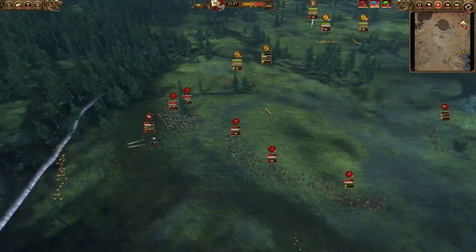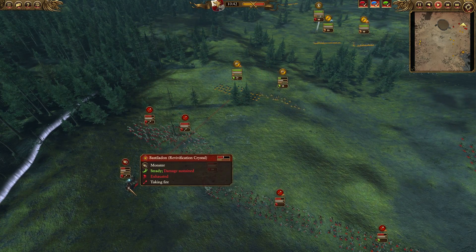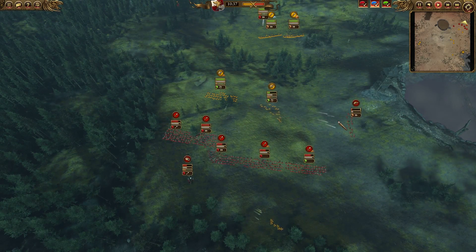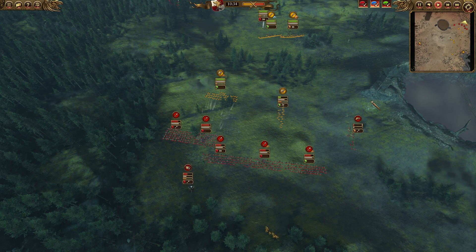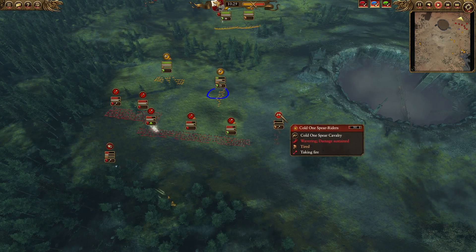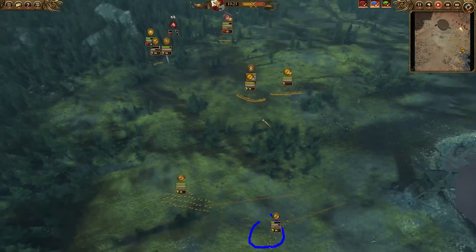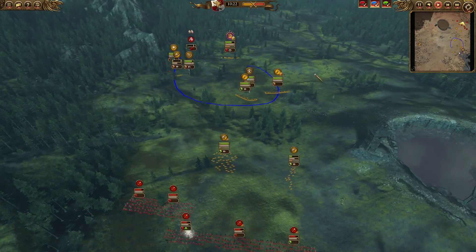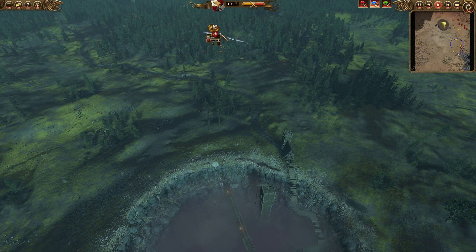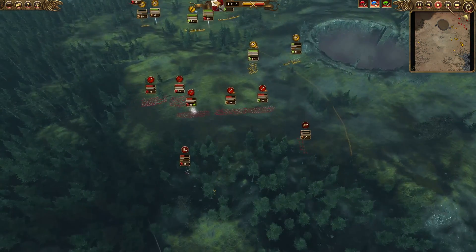Don't worry too much though, because I have another unit coming to kill them once and for all. At the same time I'm sending in my Outriders to try to pepper down that Revivification Crystal. This other unit is peppered down those Cold One Spear Riders as well. Empire's force is slowly reforming, and those Chameleon Skinks actually got completely shattered by two units of my Rex Guard.